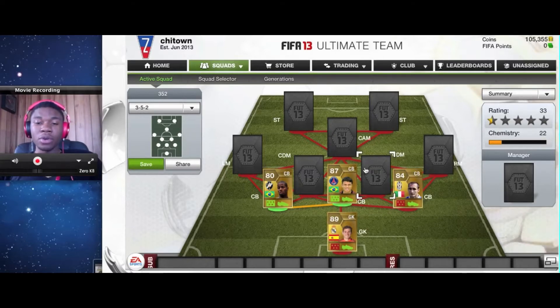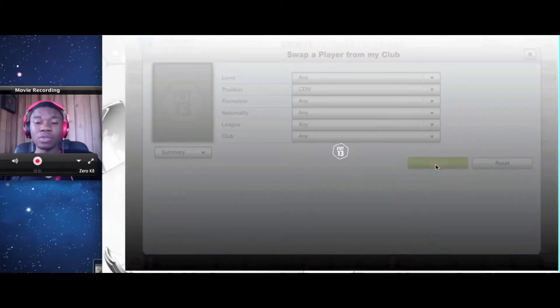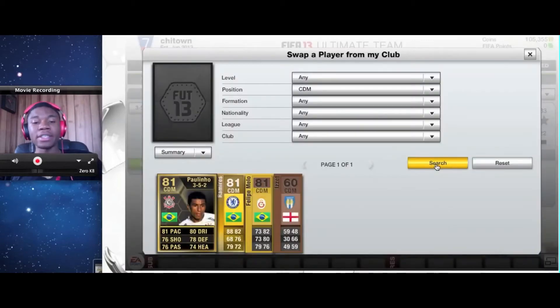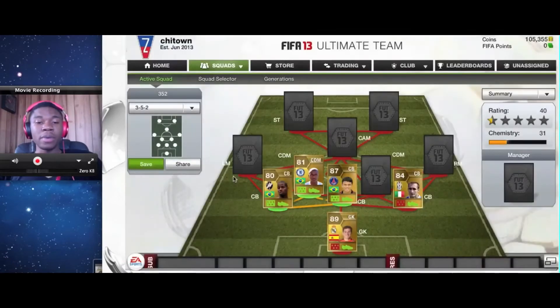Next we're going to put in our CDMs. At this position you want CDMs with medium attacking and high defensive work rates. They can also have high/high if they're really pacey — for example, Ramires is really pacey so we can put him there. He has high attacking and high defensive, so he's good.